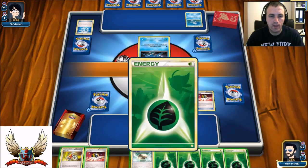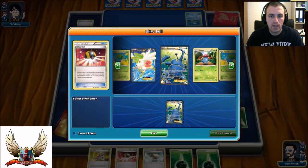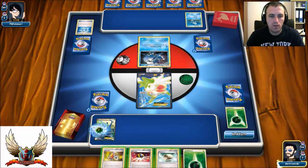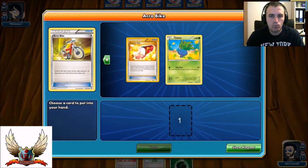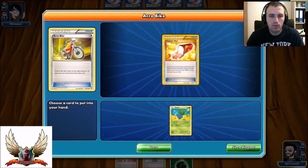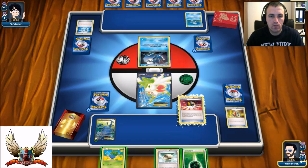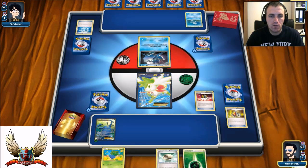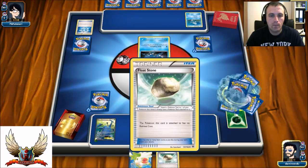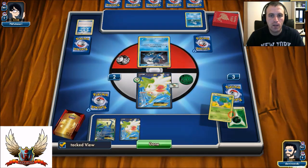What a bad top deck - I have like 4 Energies in my hand. Let's see if I have another Shaymin - yes I do. So let's just bench down Heracross and attach an Energy. Let's see what I can find with the Acrobike - I guess I can grab Oddish. I can just Ultra Ball my Oddish, and use another Shaymin. Float Stone to the active one. I'm Shaymin-ing for 6.